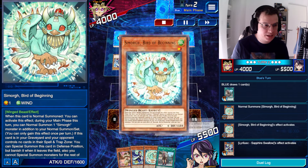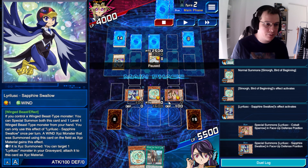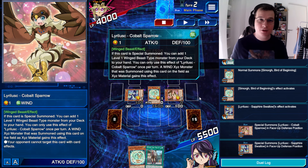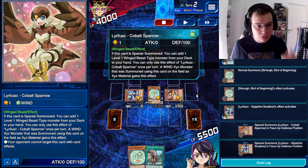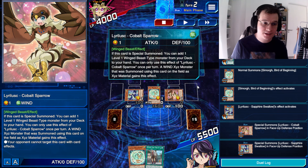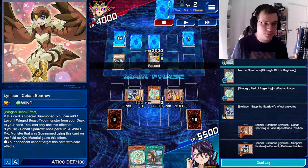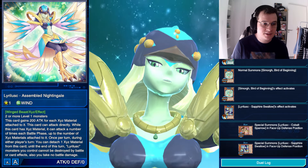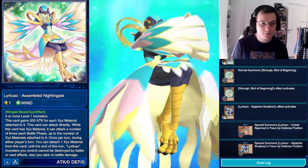I'm going to normal summon Simog Bird of Beginning, activate the effect to try and bait out something, then activate Sapphire Swallow — which can special summon itself — and Cobalt Sparrow. I choose not to activate Cobalt Sparrow's search effect for a level 1 Winged Beast monster from my deck, because I don't want to give my opponent an opportunity to interact. If I activate something, they might respond with Crackdown or similar. But if you don't, some opponents just won't do anything. Anyway, I immediately Xyz summon into Assembled Nightingale — the boss monster of the Psychotype — which starts at 600 attack, can attack thrice, and gains targeting protection.